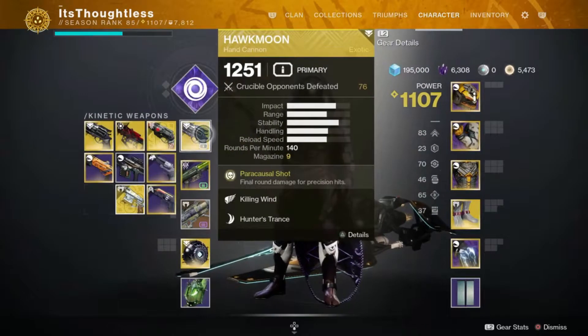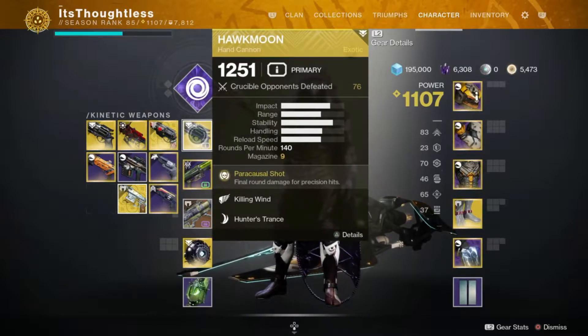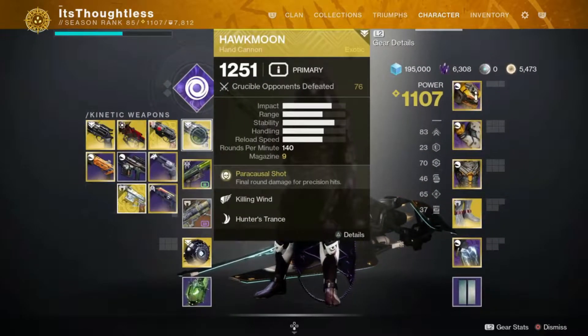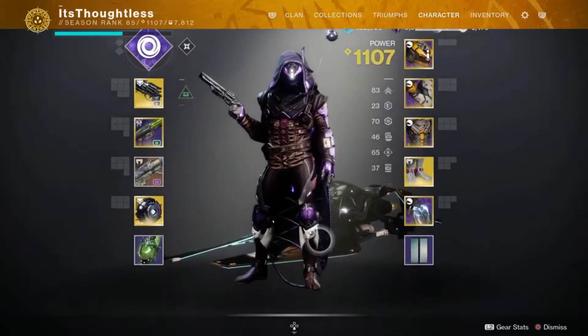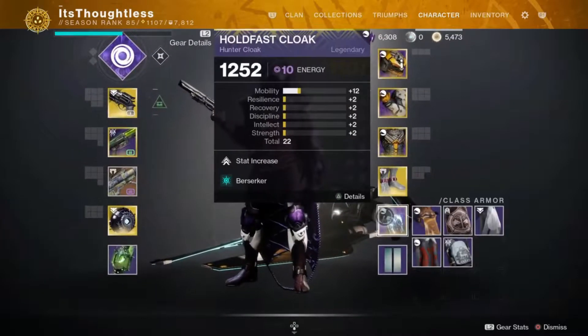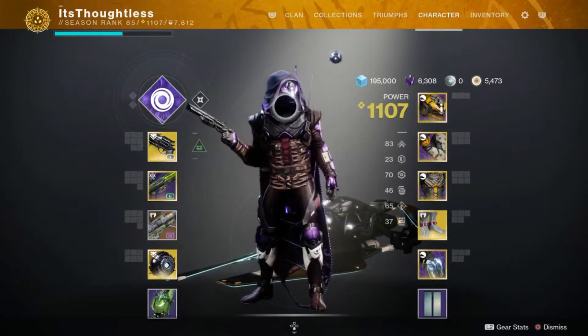So we have Killing Wind first, then Opening Shot, then Rangefinder. I only have two Hawk Moons myself, so for the Rangefinder game I'm borrowing a friend's account. He got a pretty decent roll with Rangefinder on it. I'm running Berserker with light class mods so I can abuse Charged with Light, and instead of Stasis I'm using Spectral Blades because Stasis is just ridiculously unbalanced in PvP right now.